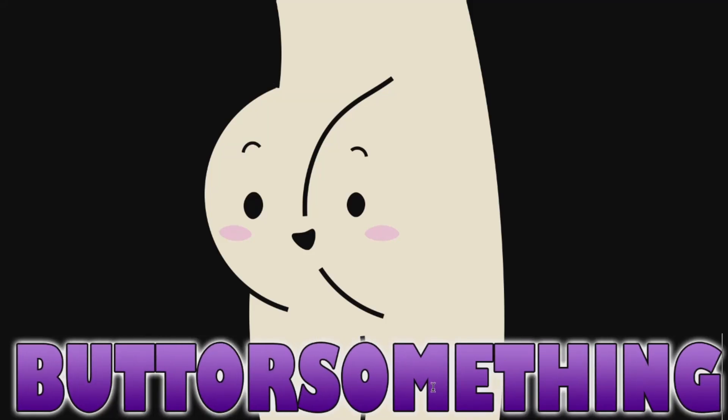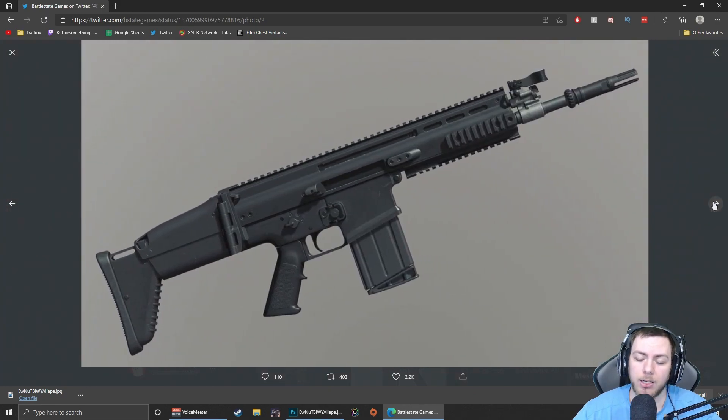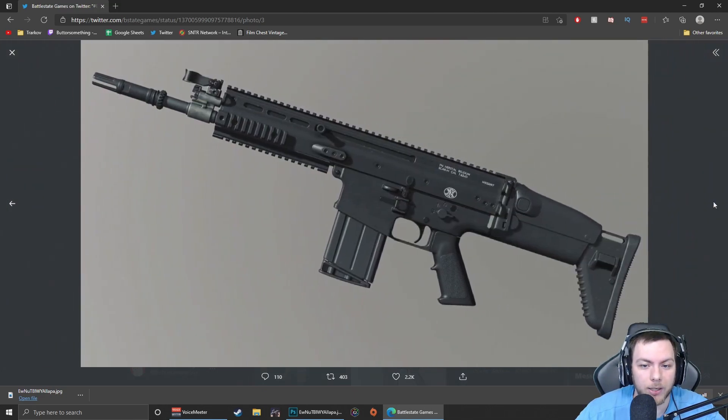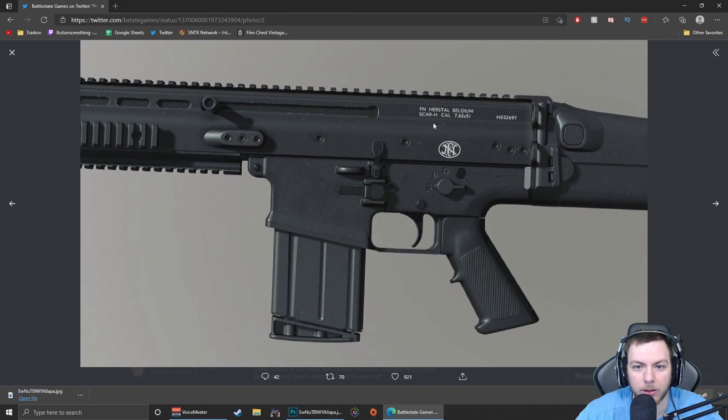What is up guys, ButterSomething here. In today's video I wanted to talk about this SCAR-H that was just announced by Battle State Games today, the 11th of March. We know it's the SCAR-H — we can see it right there. We also know that it is a 7.62x51, and this is a little bit better picture to really put that to rest.